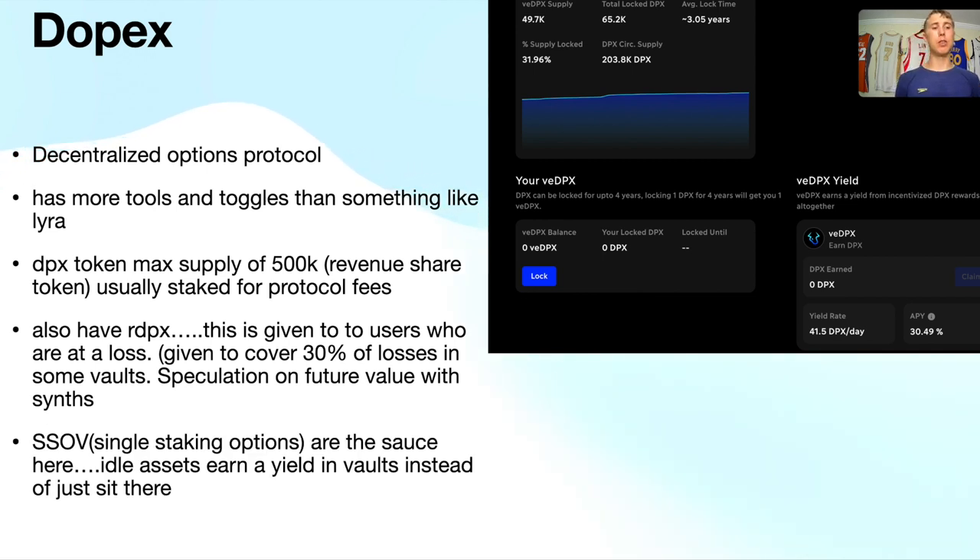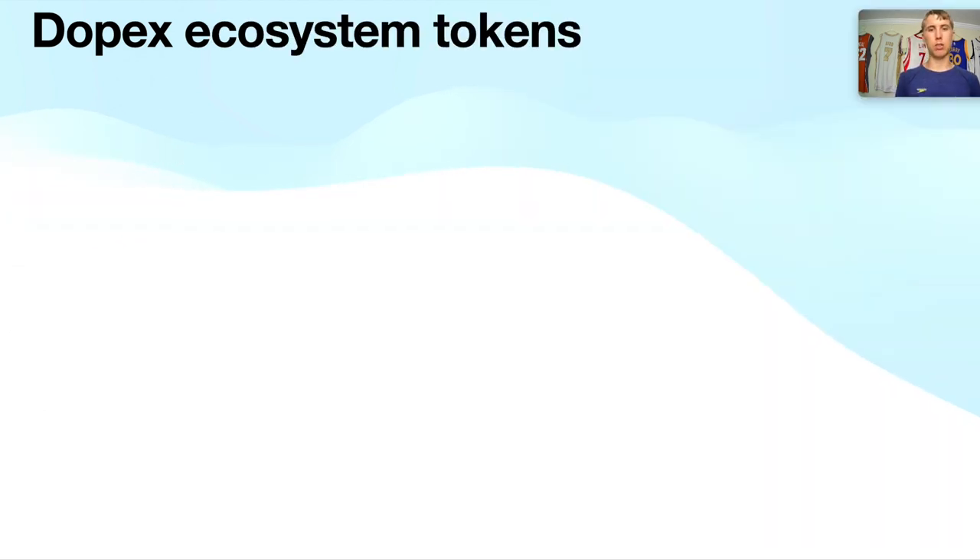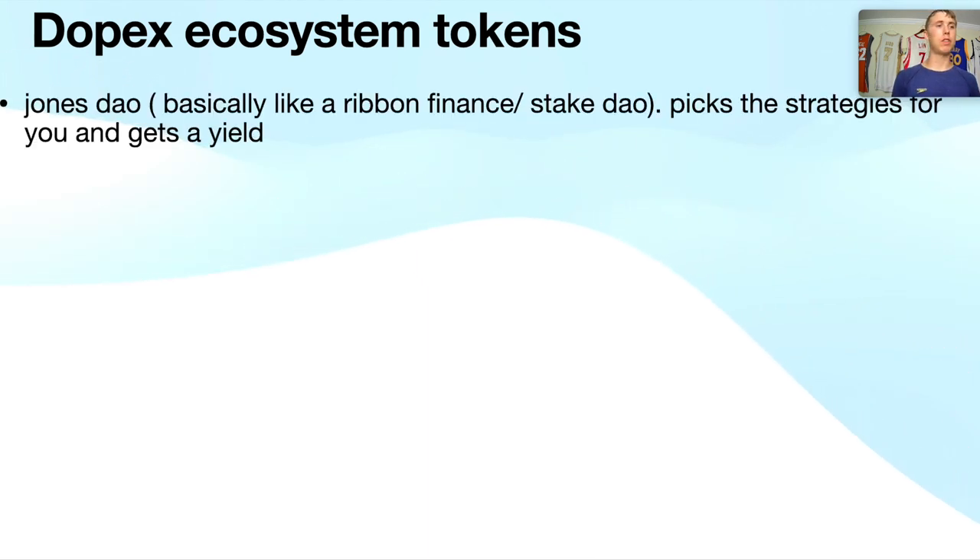The speculation for RDPX is future value — right now it's a farming coin. SSOVs — single staking option vaults — are the core of Dopex. Instead of deposited assets sitting idle, they earn a yield in vaults or other farms. They're also working on future options where someone buying options can use the collateral they're placing the option on in farms, paying an additional yield for it — more flexibility, more buttons and toggles.